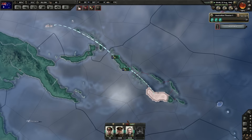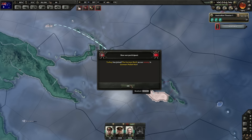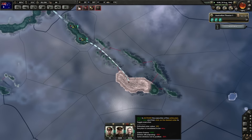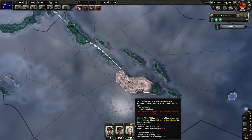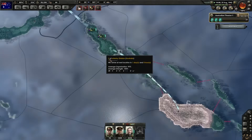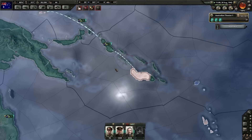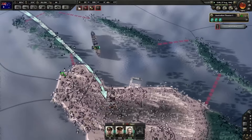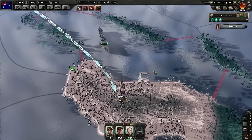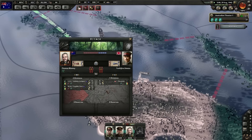Naval invasions are logistical nightmares. Turkey has been called in as our enemy. Naval invasions would be way unbalanced if they didn't take so long to prepare, because it would just be too easy to gank people. We're actually having a Battle of Guadalcanal — we're actually having to fight our way onto the shore. It's going well, though.